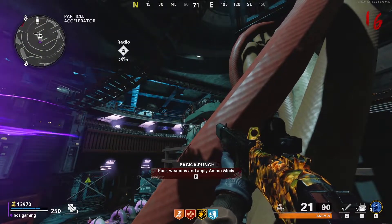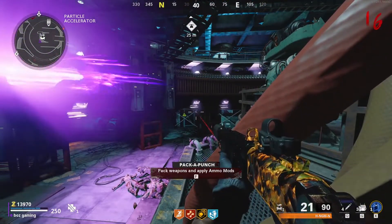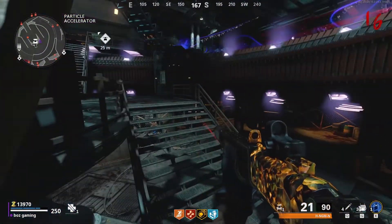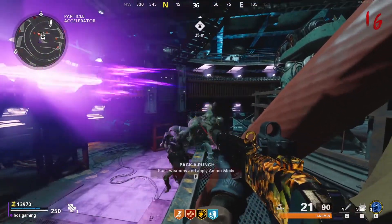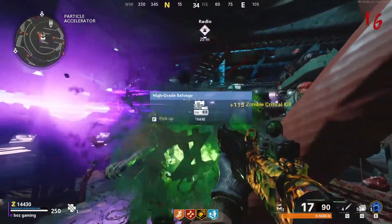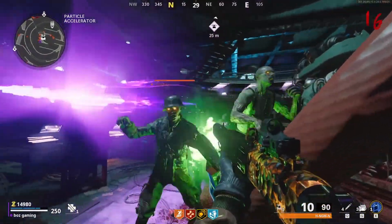Without any more ado, let's go ahead and actually get into the glitch. First things first, what you want to do is get set up with whatever guns and perks that you want. I definitely recommend a shotgun and the Die if that's what you're going for in terms of high rounds, or even the Ray Gun if you're lucky enough to get it. Once you're completely set up, go ahead and head to the pack-a-punch area, just the particle accelerator in general.